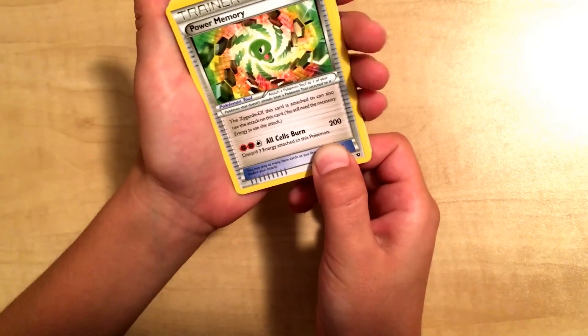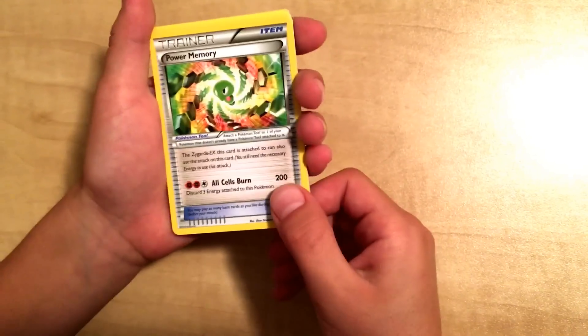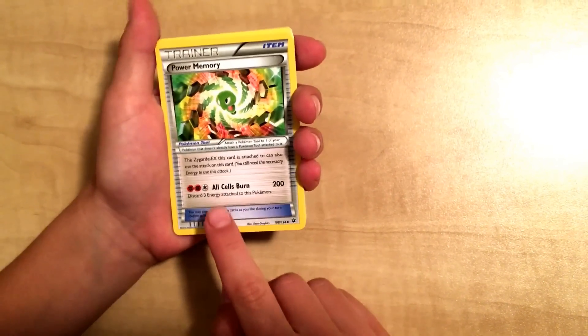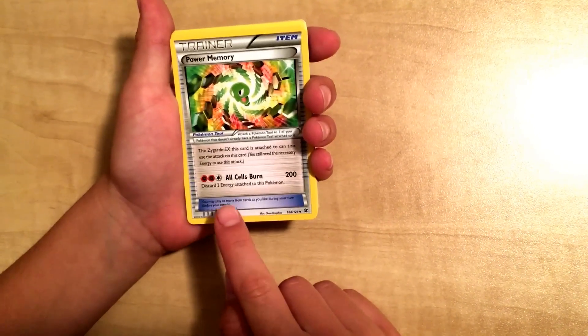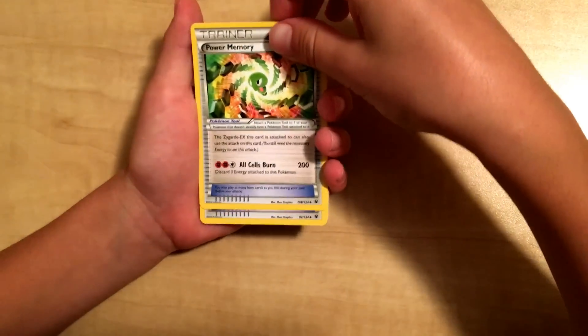So the first card we have is Powerful Memory. Powerful Memory — all cells burn 200 damage. Oh wow, that's cool.